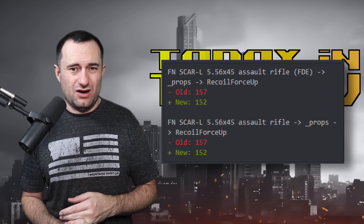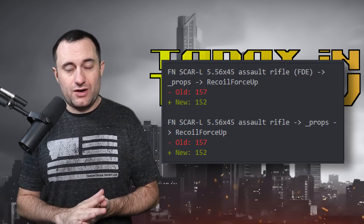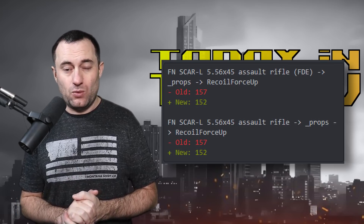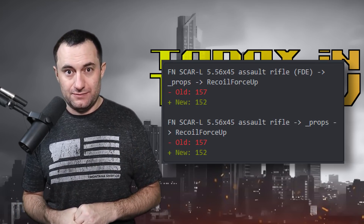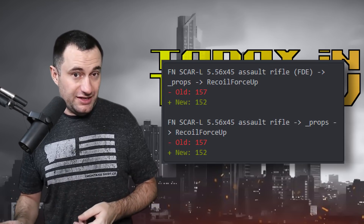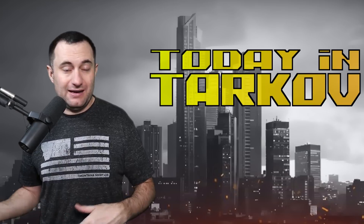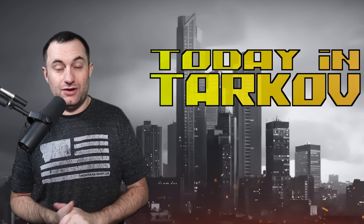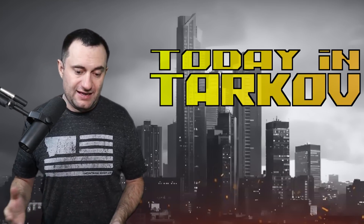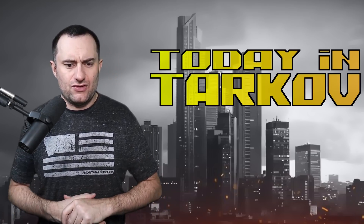The last two quick things on recoil adjustments: first, the FN SCAR in 5.56 — the vertical recoil has been moved from 157 to 152, so a small recoil buff on the base model. And then the HK416 — its recoil has been increased from 413 to 423 at the base. So keep that in mind if you're an HK user.